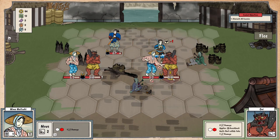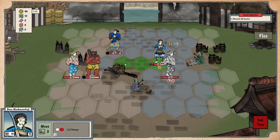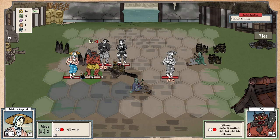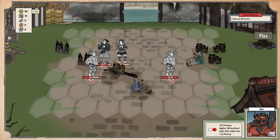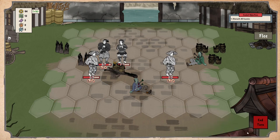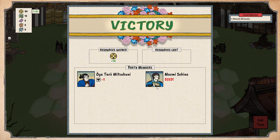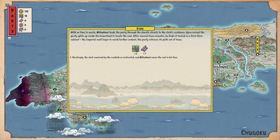Our farmers are gonna survive — we did it! But we lost a soldier. Rest in peace. With no time to waste, Mitsukuni leads the party through the chaotic streets to the clerk's residence. Upon arriving, the party splits up inside the homestead to locate the seal. After several tense minutes, he finds it tucked in a first-floor cabinet — the imperial seal.